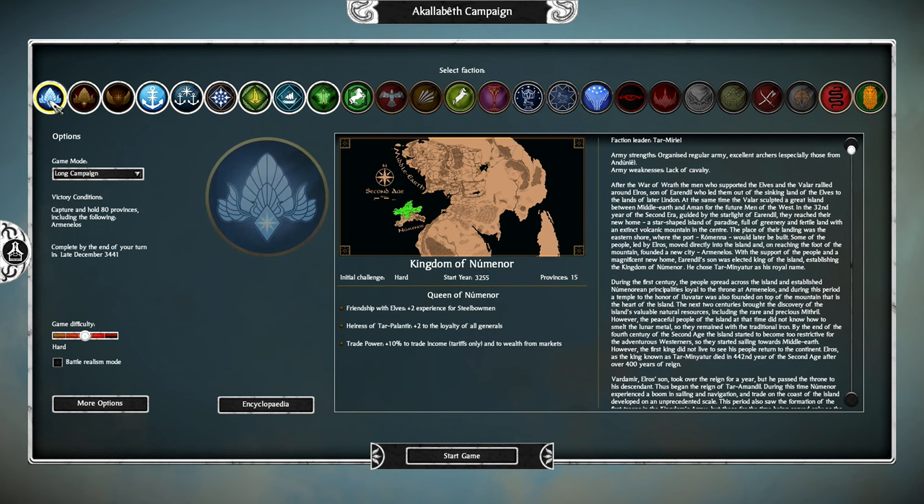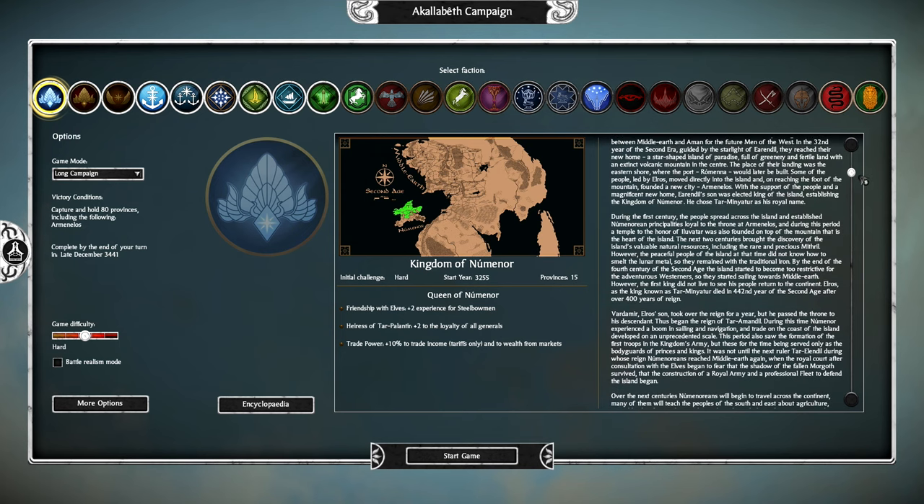We're going to try and go with the long victory conditions — there's technically not a short victory condition campaign. My main view for this campaign is we actually start out with a couple allies with the elves, and we're going to try and make a coastal empire. I think this should be kind of fun, so make sure to give a sacrifice to the algorithm and leave any thoughts in the comments below.